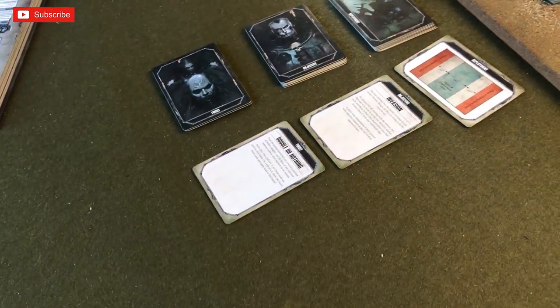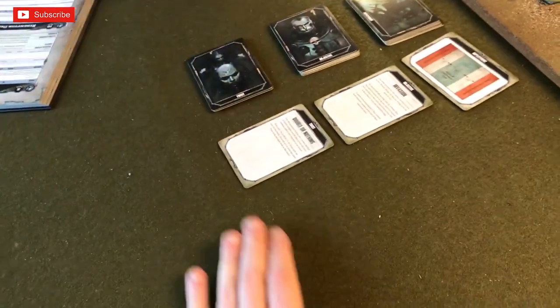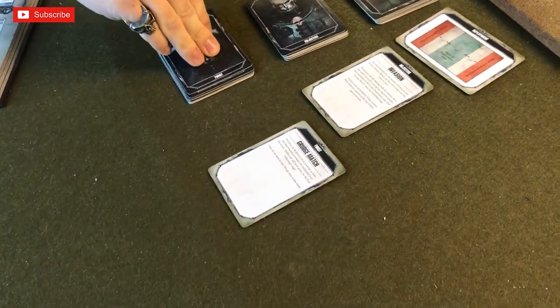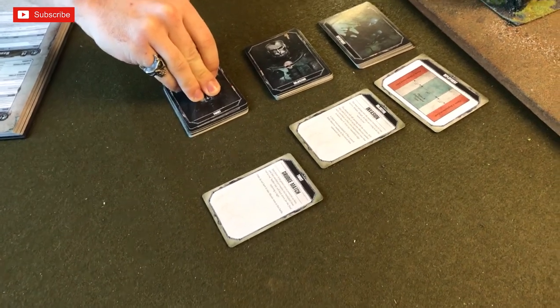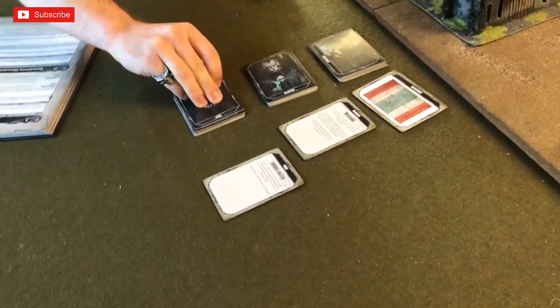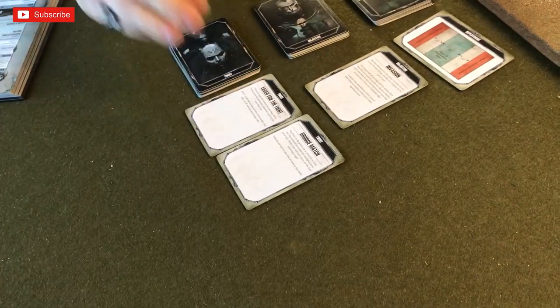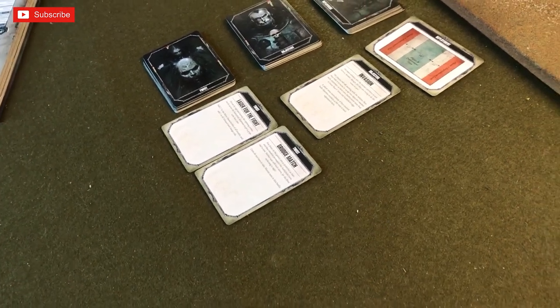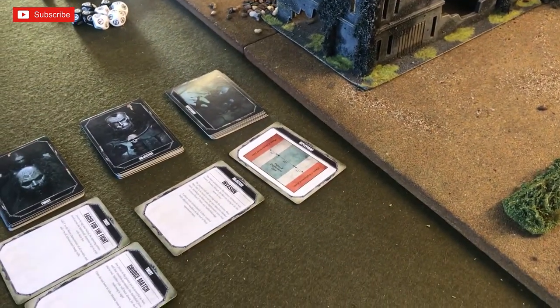For the twist card, we draw 'Double or Nothing' — roll a die: on a one to three, no twist cards are played; on a four to six, two twist cards are played. We roll and get two twist cards. First twist: Grudge Match — no morale tests in the game, which makes the warlord trait pretty useless. Second twist: Eager for the Fight — add two inches to the move characteristics of all models and one to advance and charge rolls. Facing Space Wolves, this is probably not going to end well.